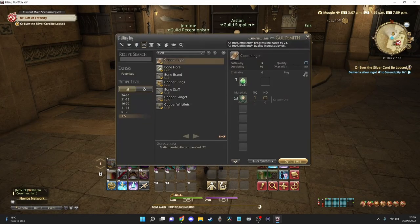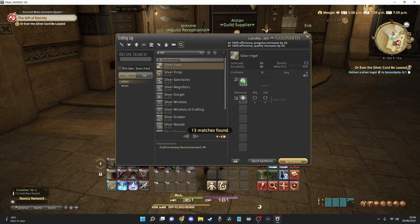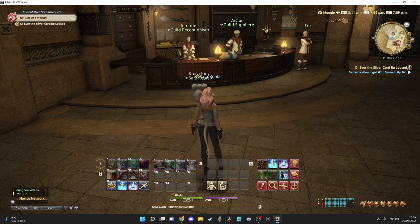If you have a little look there is that icon. If we open up our crafting log you can search through from the levels of 21 to 25, or you can search for silver ingot and see what you need. In order to synthesise a silver ingot you do need at least 3 silver ores.